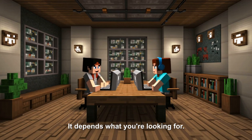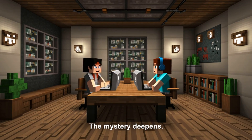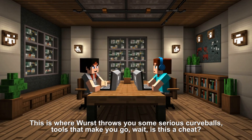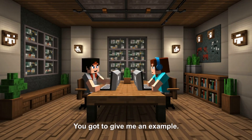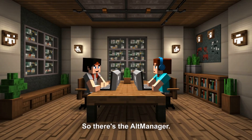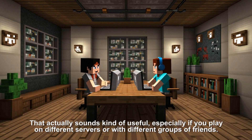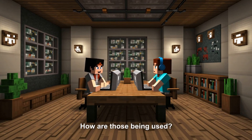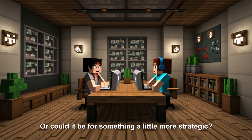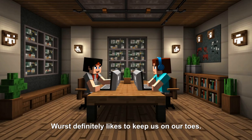Then we come to 'other features' — this is where Worst throws you some serious curveballs: tools that make you go 'wait, is this a cheat or just helpful?' There's the Alt Manager, which lets you switch between different Minecraft accounts really easily. That sounds convenient, especially if you play on different servers. But then you have to think about it — multiple accounts: are they being used for convenience, or for something a little more strategic?